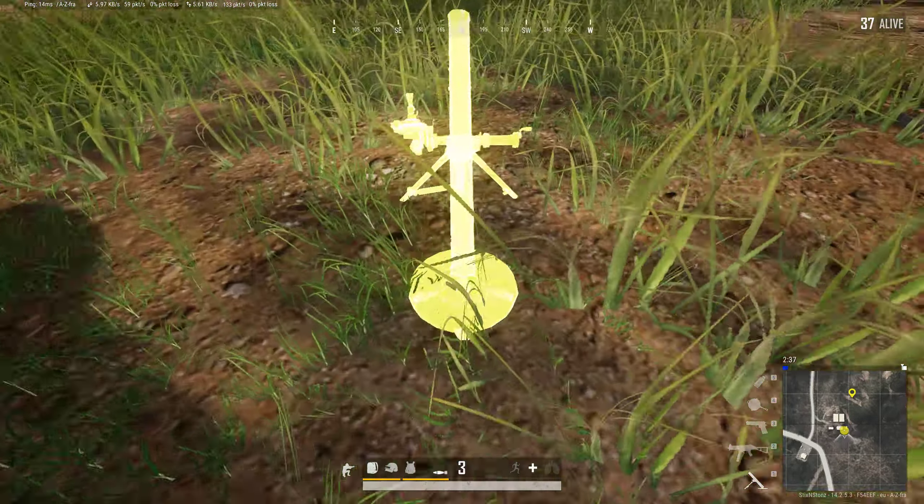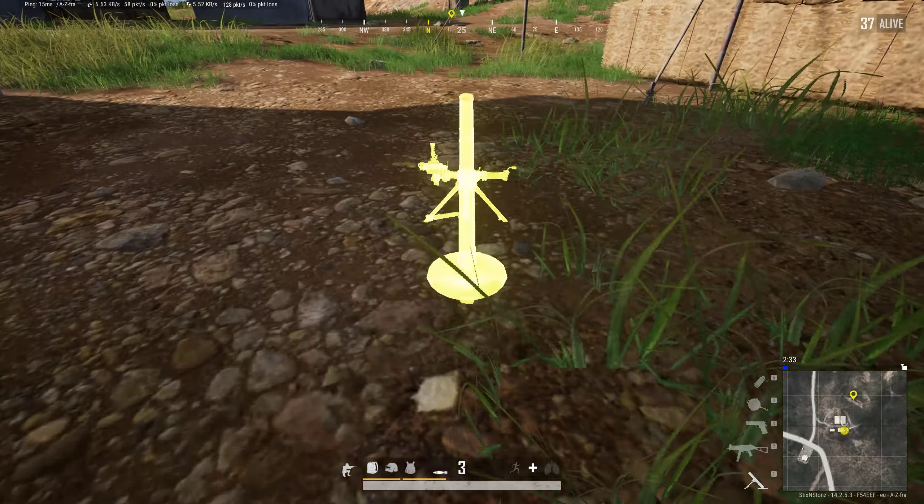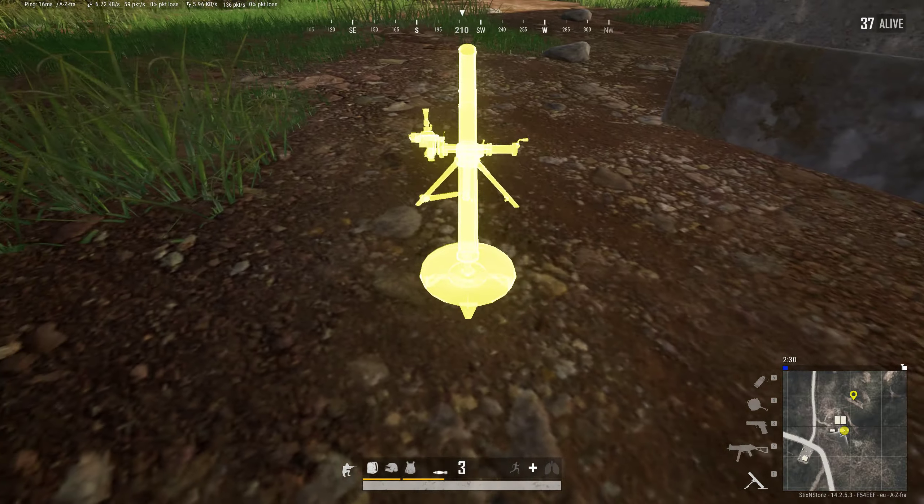If you crouch and look down, you can place it much more easily. Look at this — almost anywhere. Oh, can't go there. Can't go there.